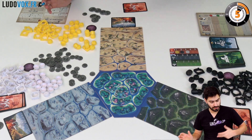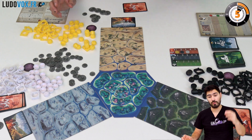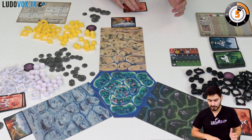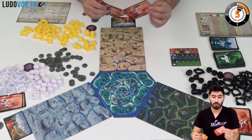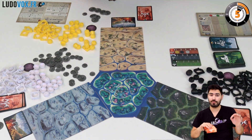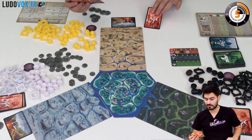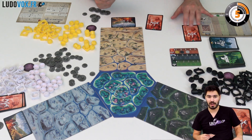We will play in three ages, and in every age we're going to have the same steps: we draft, then perform actions, then perform an end-of-age step. The drafting phase is very simple — you're dealt six cards, you select one, pass the remaining cards to the next player, and everyone does this simultaneously. You will select five of the six cards and one gets discarded at the end of this step.